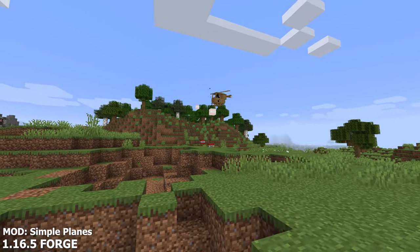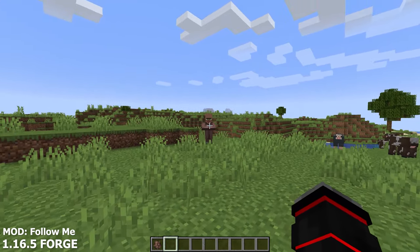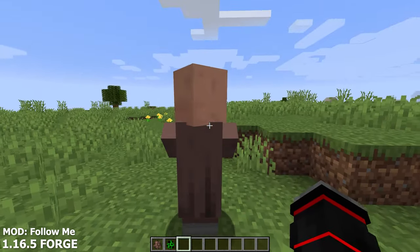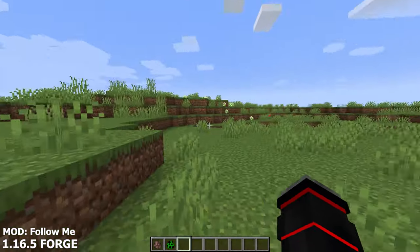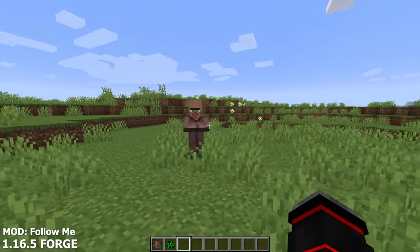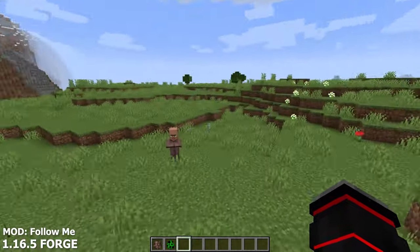If you've ever looked for a mod that expands on flight and also wanted vehicles, then this is the perfect mod for you. And the last mod we have on this list is the Follow Me mod. This extremely simple mod lets you make specific mobs follow you by commanding them to do so. To get any entity to follow you, simply shift plus right click on the mob and it will start to follow you after that. If you want to make it stop following you, you can press the letter J on your keyboard and they will stop following you. This mod can be an insanely great time saver, especially when trying to get animals into a farm if you don't have the right food for them to follow you.